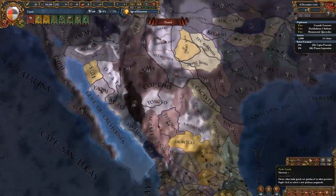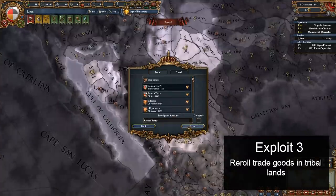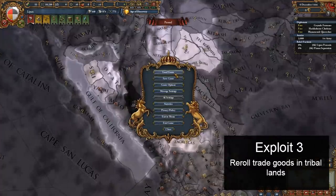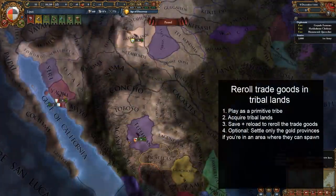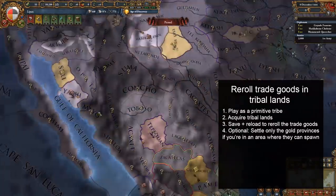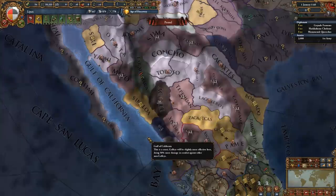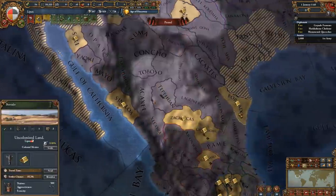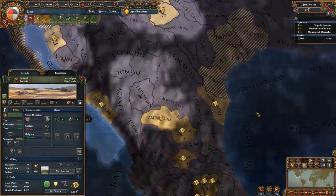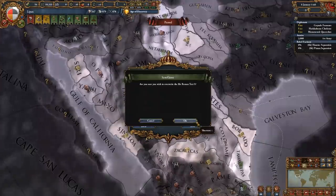The next four exploits deal with primitives. The first is that the goods produced in tribal lands reset to unknown every time the game is reloaded. They then re-roll with the standard chance they had before, so if you want, you can keep reloading until you get a better setup. While any nation with tribal land can do this, it becomes supercharged if you're in the process of settling in an area where gold can spawn, because you can cherry pick the gold provinces to lock them in, reload, settle only the gold provinces again, and repeat ad nauseam.